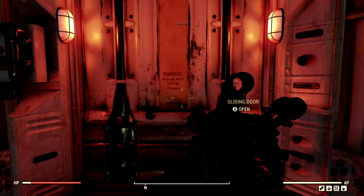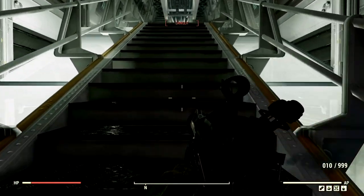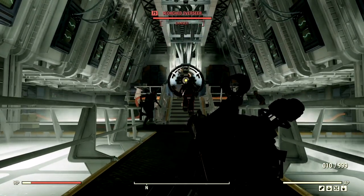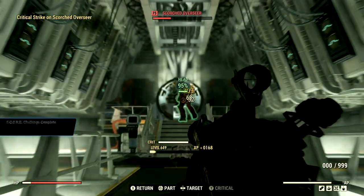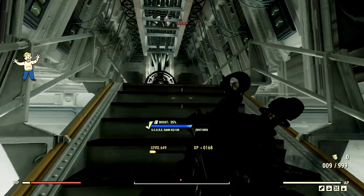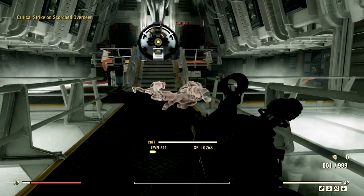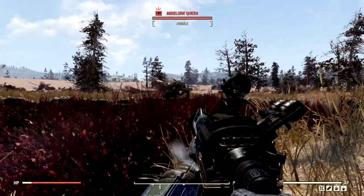The next target is my arch nemesis of Vault 51, the level 75 scorched overseer that goes by the name Linda. She's got all her buffoons up there. Goodbye Linda — I have to reload. Don't hit me with that laser Linda. We're going to obliterate your face, and Linda cannot withstand the power of the railway.